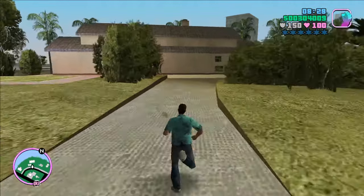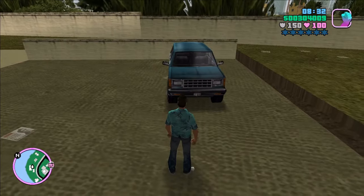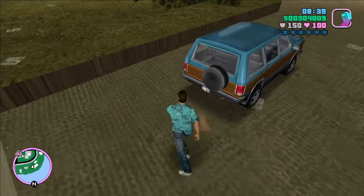Welcome back everyone, this is used car salesman GTA Failer. I've got some great deals to show you today. We'll continue alphabetically through the Vice City showroom with the letter L, and here is one of two fixed spawns of the Landstalker.